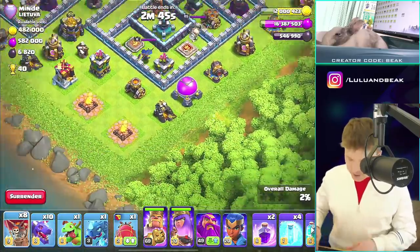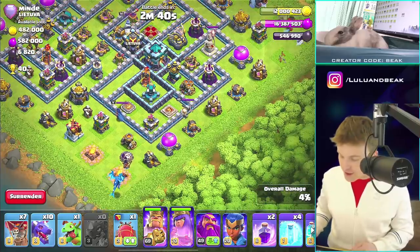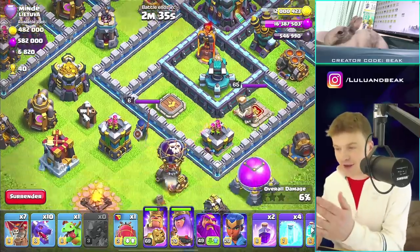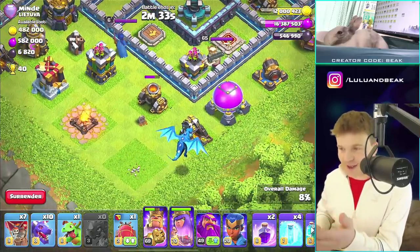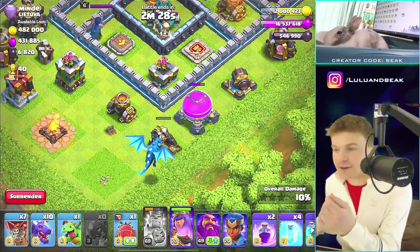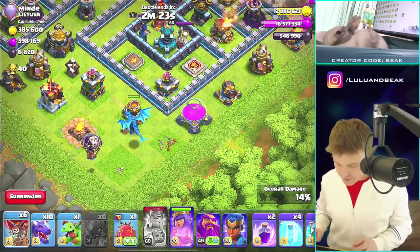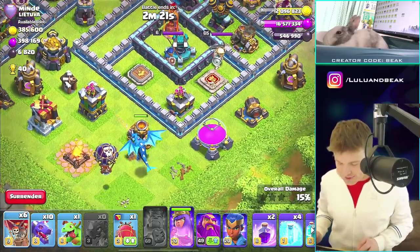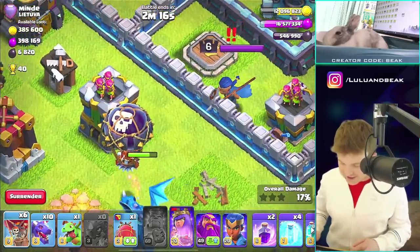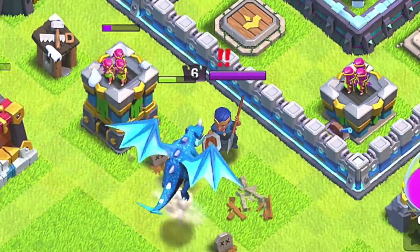Let's drop the heroes over here, then let's go over here with the Electro Dragon. Let's see what you can do. That dragon's not gonna do great because even that hero right there is probably gonna be too much for it, plus all the buildings are really spread out over here. Can we back him up? I'll drop a balloon - sometimes that helps, check for traps and take out some defenses too.